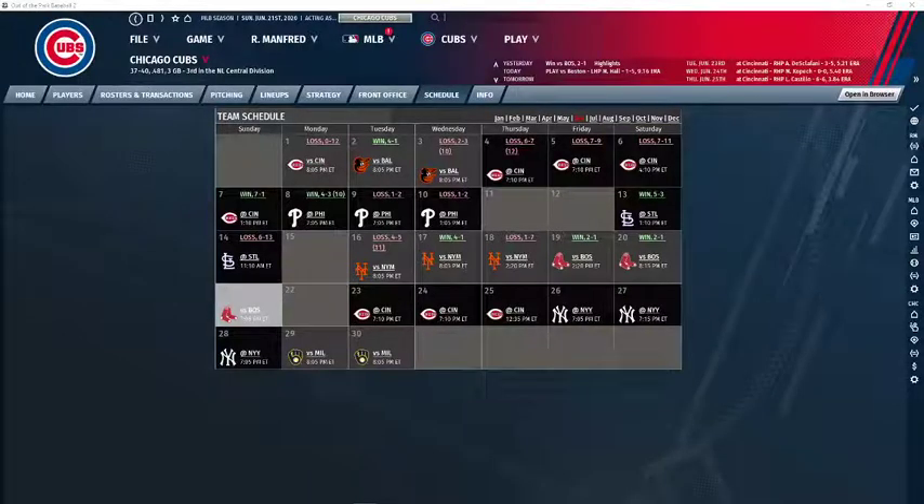Hello and welcome to Replacement Player Baseball. Today we're going to see the final game of a three-game set between the Red Sox and Cubs at Wrigley. This will also be the sixth and final game of a homestand for the Cubs, who have gone three and two so far, looking to complete the sweep of the Boston Red Sox.